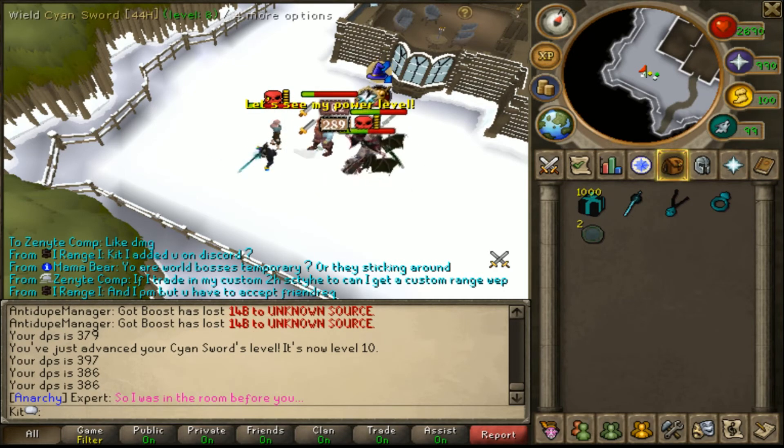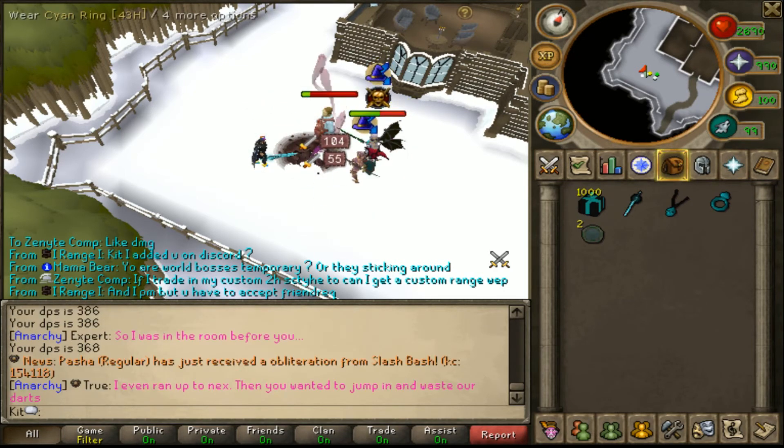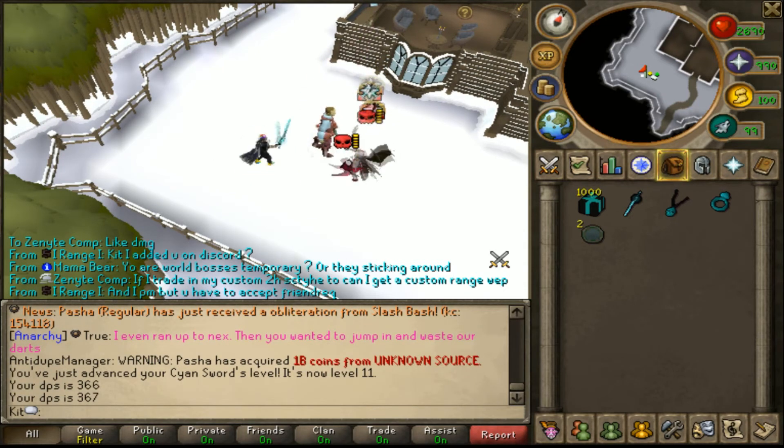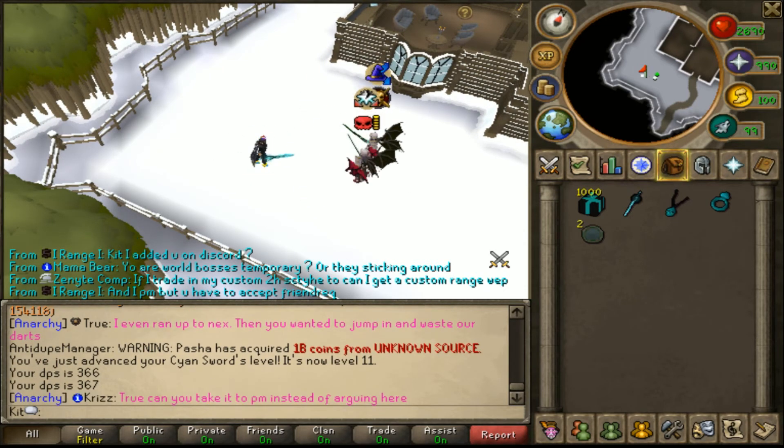So far, I think one Cyan item is coming to the game, and one person opened 100 boxes and didn't get it. It is more rare than 1 in 100, so just letting you know.